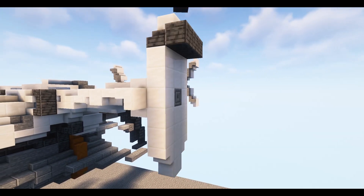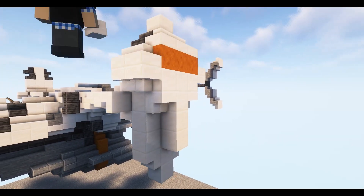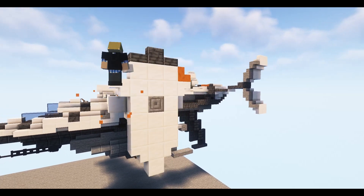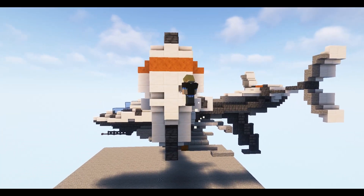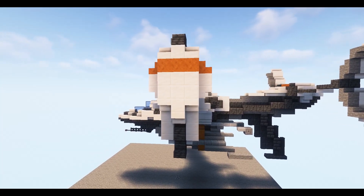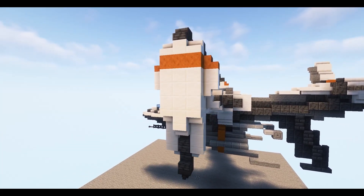Here I was faced with a choice: do I build the engines vertical or horizontal? I chose vertical because this would allow me to make the design as accurate as possible. The downside being that I cannot turn this design to be horizontal if I wanted to.